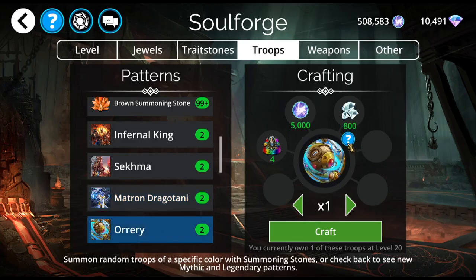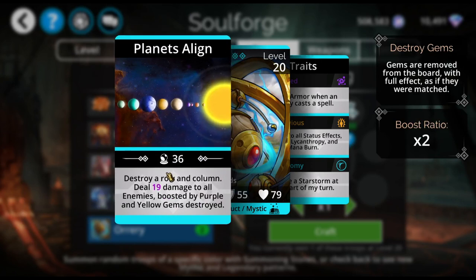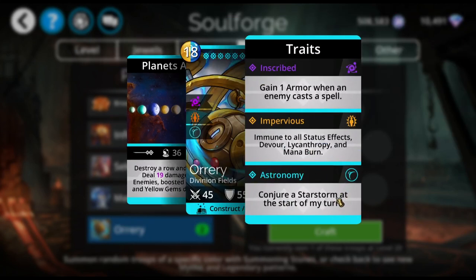Then we have the Orrery. The Orrery destroys a row and a column, deals damage to all enemies boosted by purple and yellow gems destroyed with a times-2 boost ratio. The reason it's purple and yellow specifically is because its third trait is to conjure a star storm, which is purple and yellow — a dark storm and a light storm at the same time. So if you have a troop that requires a light storm such as Finesse and you don't want to use Stormcaller, you can use the Orrery and still have that star storm.